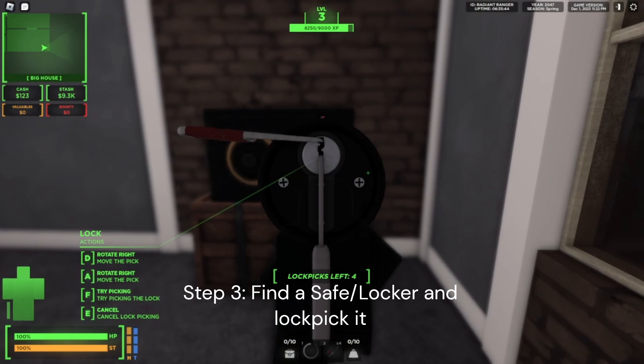Hold E. Now, if you press D and A, this is how you rotate it. And when you rotate it, it will make a sound. When it makes a sound, that's where you want to lockpick. So you can go fast or slow — I'm going to go slow first, and I'll go fast on the next one.